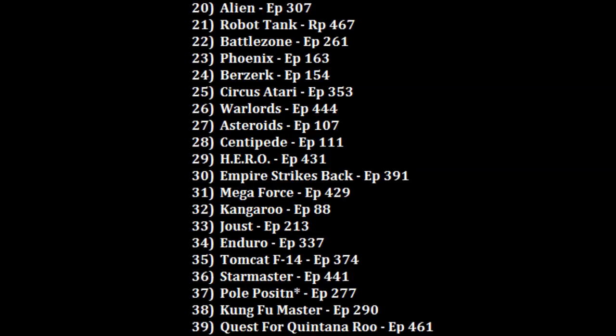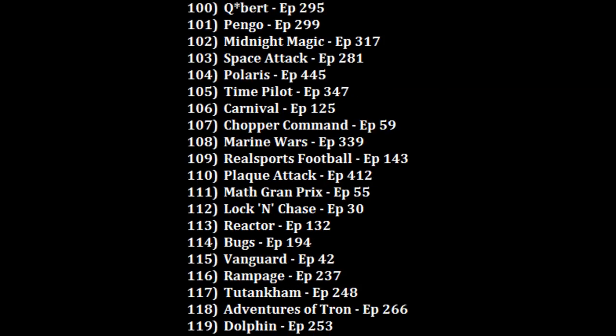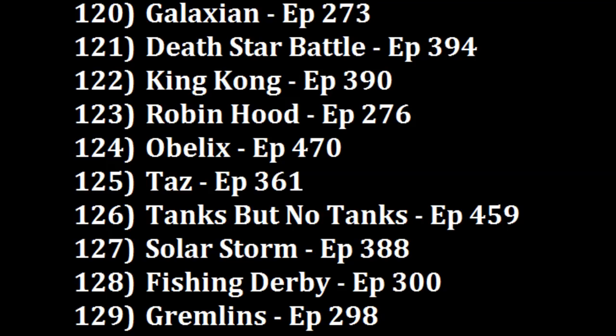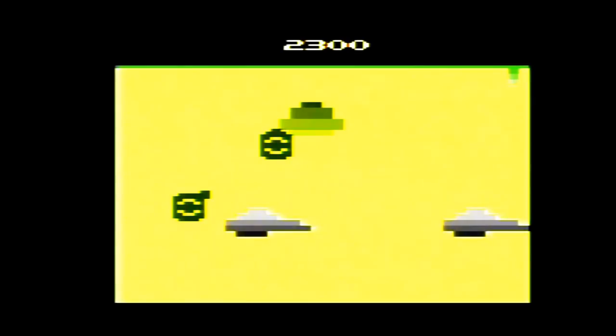So when ranking Frontline, I'm looking somewhere in the 120s — actually, I think this is going to go right next to Robin Hood at 123. Since I like the variety of screens in Robin Hood just a little bit more, I'll give that one the edge. So out of the 172 Atari 2600 games I've now ranked, Frontline is climbing in a tank and driving into the 124 position.